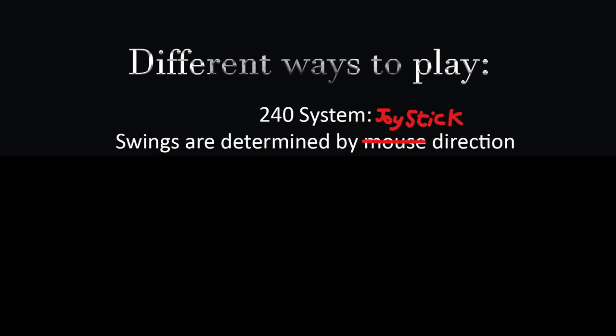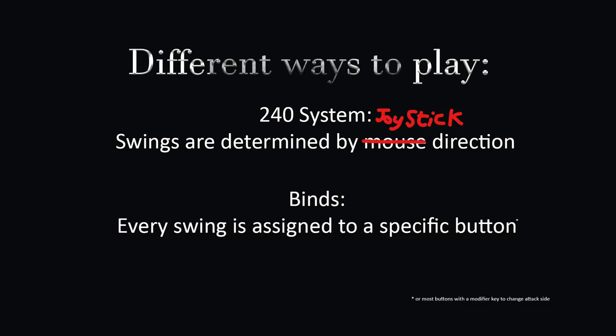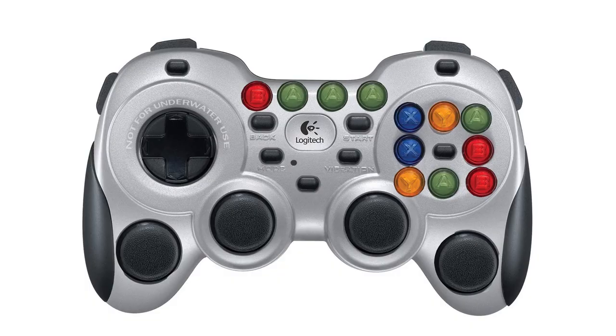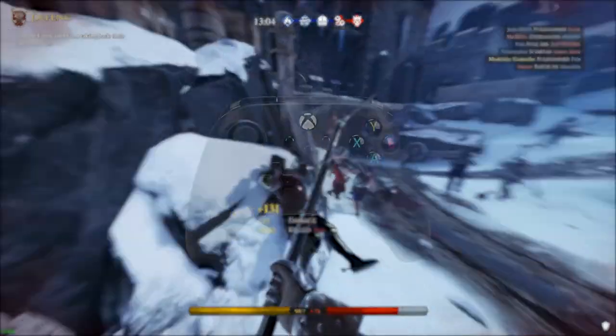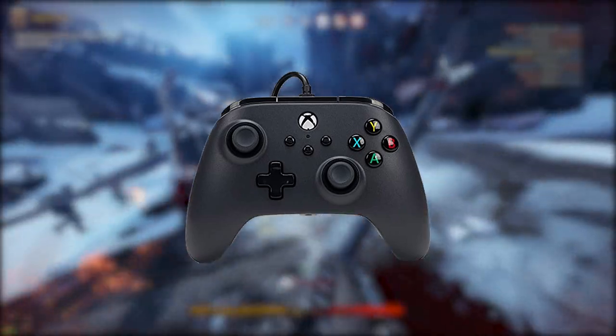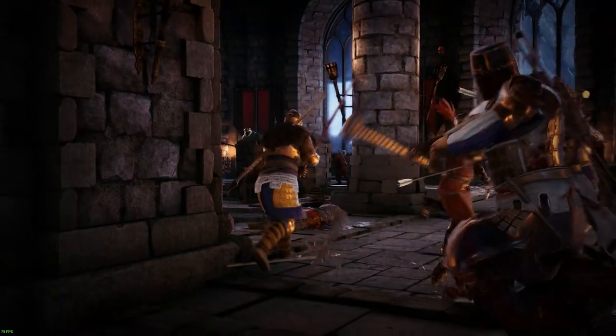Getting Started. As stated in my PC guide, the game is mostly played in two ways: either the 240 system, which uses joystick direction to determine swing direction, or binds, which are basically just buttons for each swing — which is technically possible, but you might need a controller with extra buttons, or a Steam Deck. For the purpose of this video, I'm going to be using a standard Xbox 360 controller with the 240 system, and run you through the basics of combat and the sensitivities I have found that work for me.